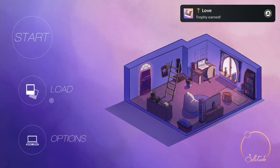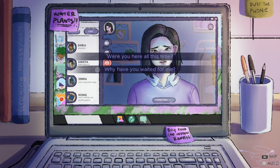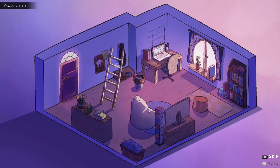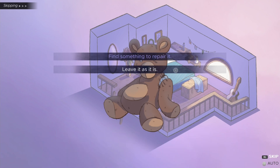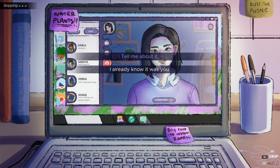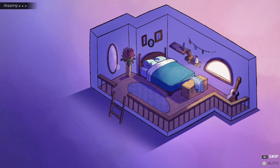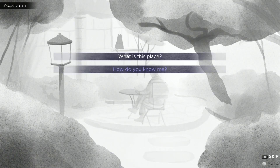Now click on Play and load your first save. Select 'Why have you waited for me?' Go upstairs and click on the teddy, then select 'Leave it as it is.' Go downstairs to the computer and select 'I already know it was you' and 'It really was.' Now go upstairs, click on the mirror, select yes, then 'What is this place?' and 'How do you know me?'